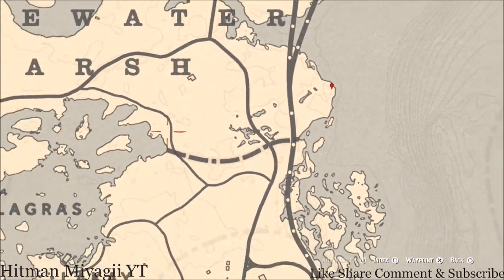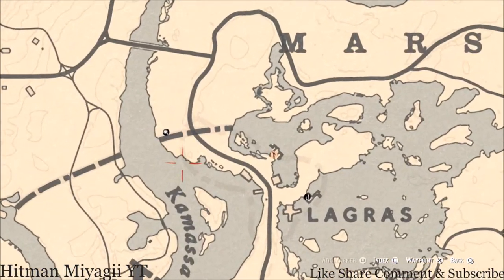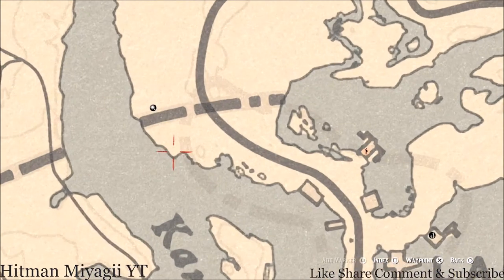Let's bounce over to this side of the map right here by Harriet. There's a random arrowhead — pull out your metal detector right here at this location. It's between the shoreline and about two or three trees at this location, so go and grab that.